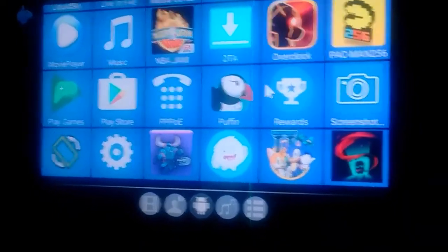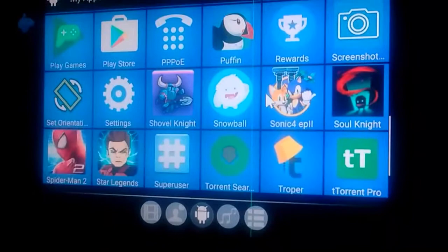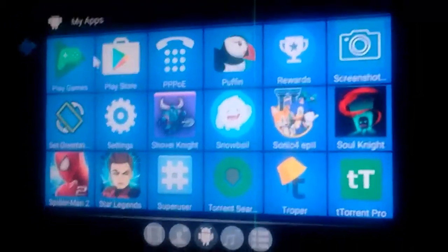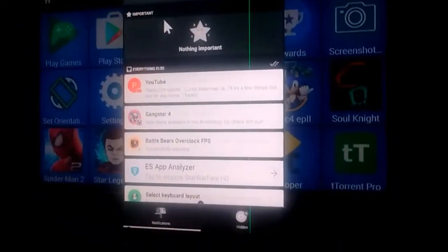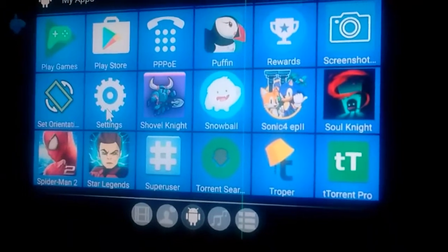The Play Store, Play Games. I've got Google Rewards. I got Shovel Knight here. Snowball Notification — as I mentioned previously, it gives me my notifications bar. Without that, I don't even have a notification bar on this device.